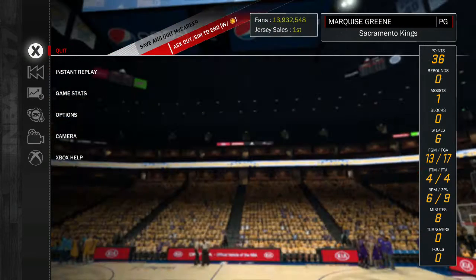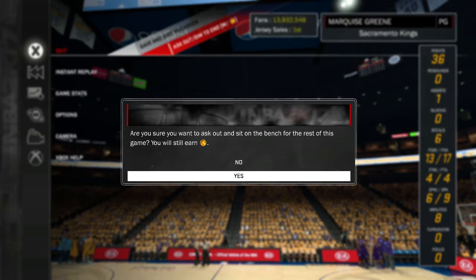Now what you want to do is when you press it and click Yes, you want to spam the pause button. For Xbox One and Xbox 360 — and for PS4 I think it's the button you call timeouts with, but if not it's most likely the pause button too, so if you try that on PS4 just let me know. So what you want to do is spam the pause button.